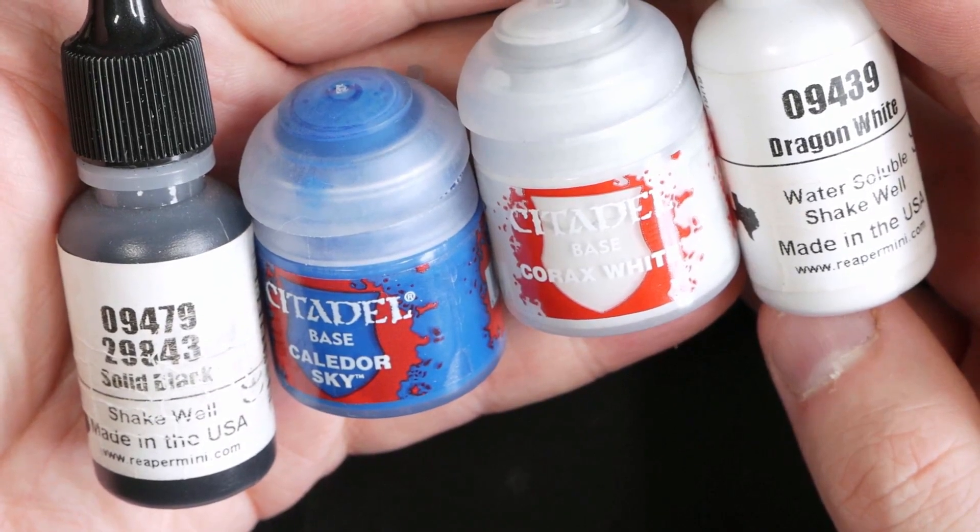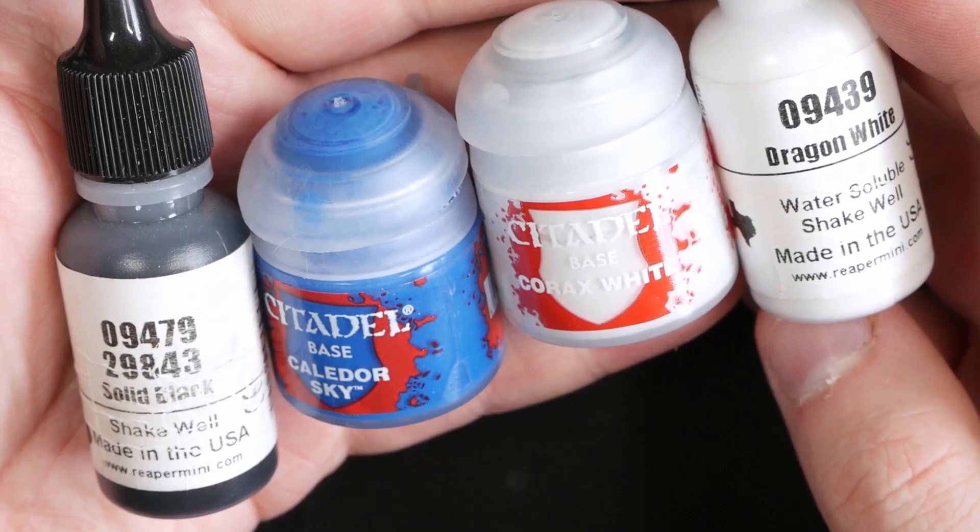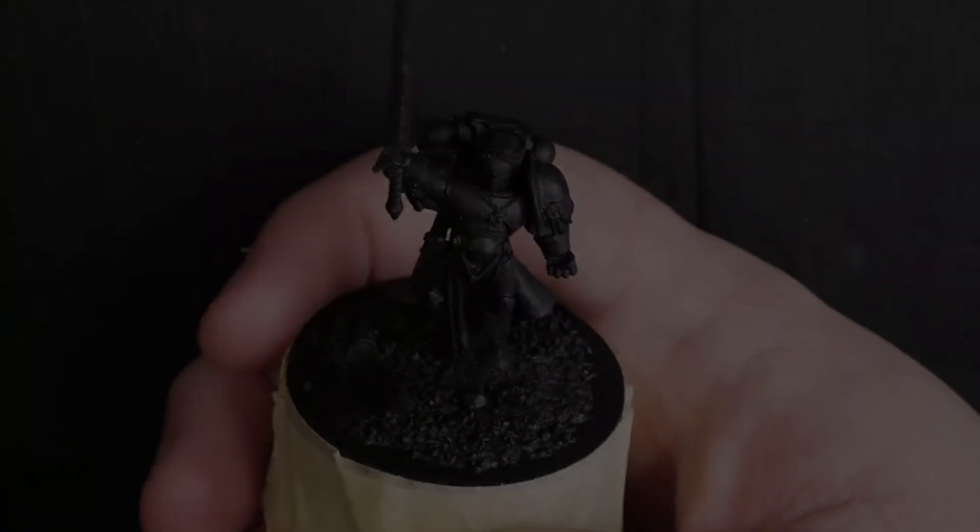Let's kick things off with the four main colors we're going to use: Solid Black, Calidor Sky, Corax White, and Dragon White. A mixture of Reaper and Citadel for the main armor workup.